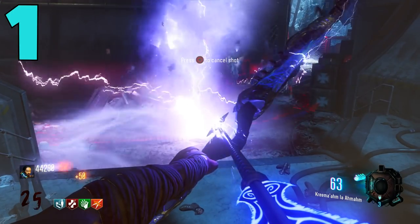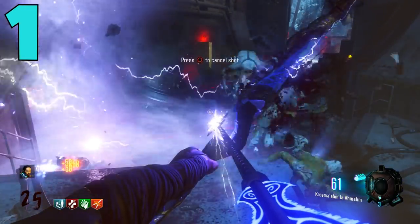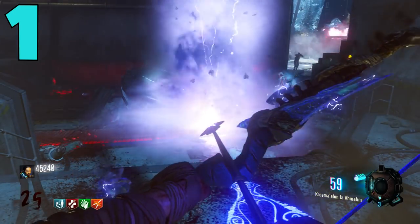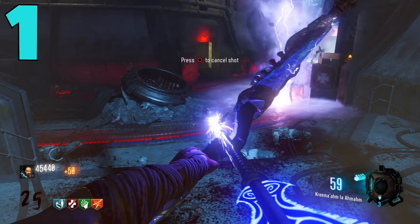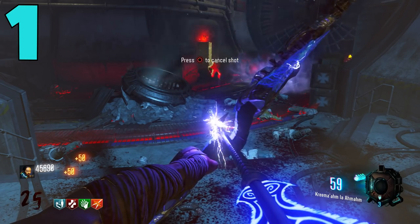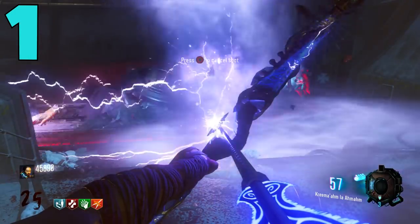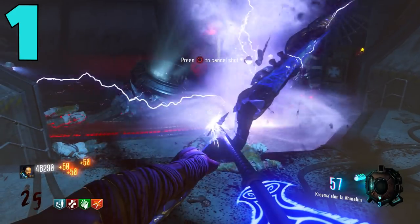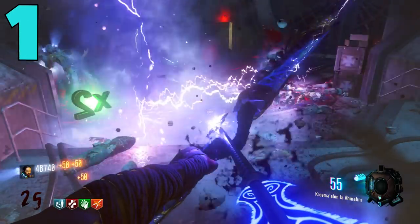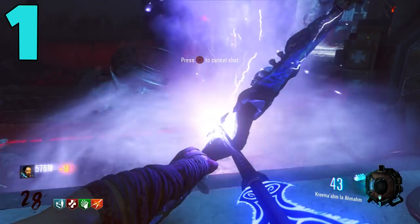I was actually getting gameplay for the lightning bow on Der Eisendrache and I was literally just sitting at the teleporter by the rocket pad, spamming the trigger and watching something else — that's how easy it is to use. The Panzer came at me, no big deal, I just kept spamming it, ran around a little bit, killed it, went back to my spot and continued sitting there spamming the weapon. With the lightning bow in its current state, ammo really doesn't become a problem until around rounds 50 to 60.